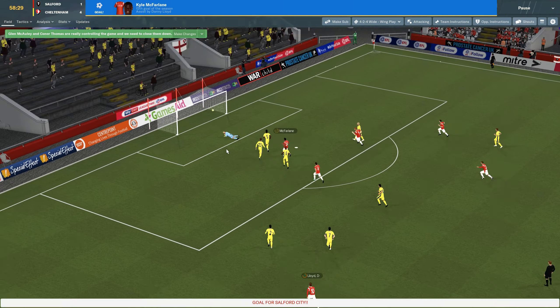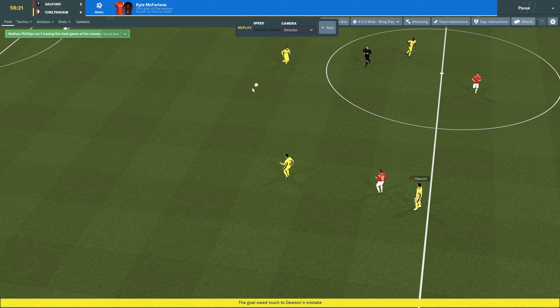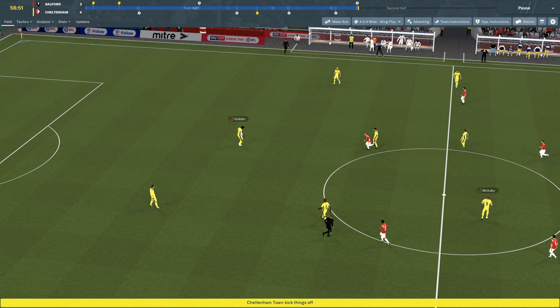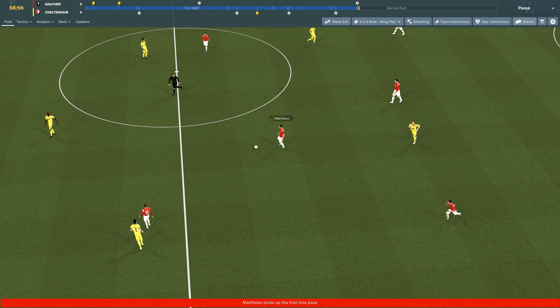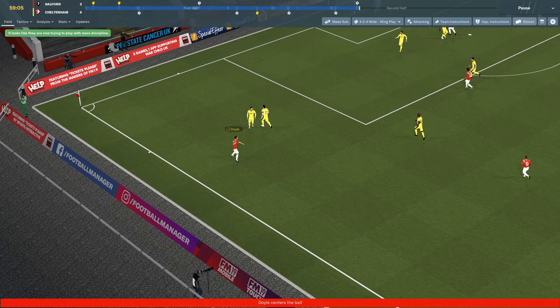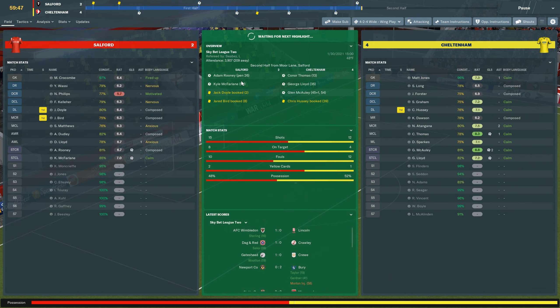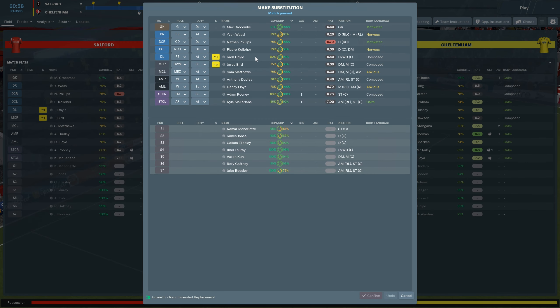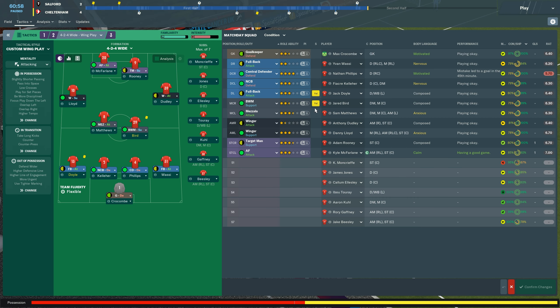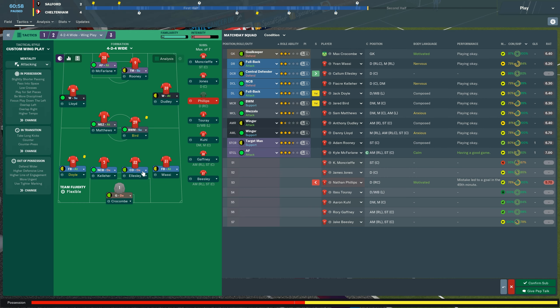Phillips has to come out — he's playing terrible. I substitute him for Callum Ellislee. McFarland has 12 goals this season, Rooney has 16. We keep pushing — Wasi, Matthews, Lloyd — but chances keep getting taken away. Then Lloyd causes what looks like an own goal, making it closer. I'm also swapping Wasi out and bringing on Gaffney, moving him to a wide target man role and Rooney to a poacher.